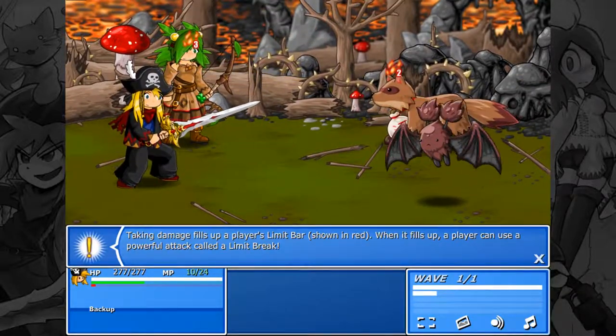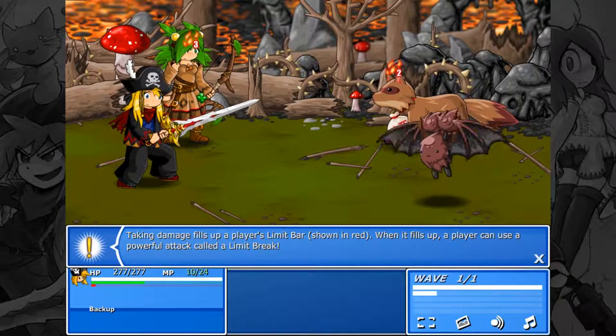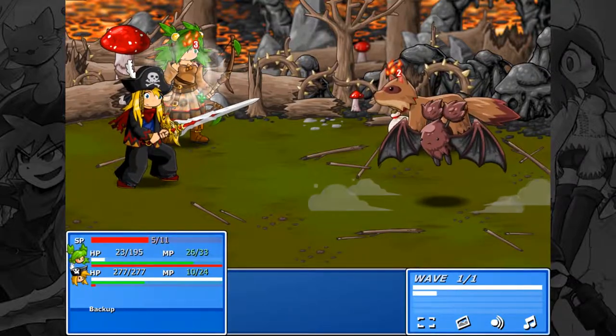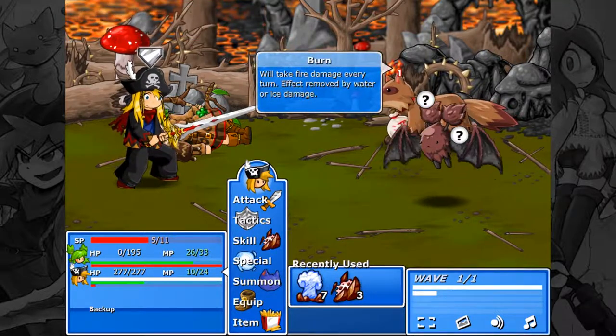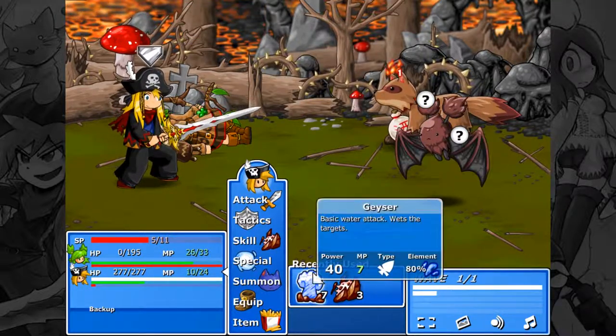Taking damage fills up a player's limit bar, shown in red. When it fills, a player can use a powerful attack called a limit break. First casualty — burn baby burn. It caught itself on fire, so we got a medal for that.